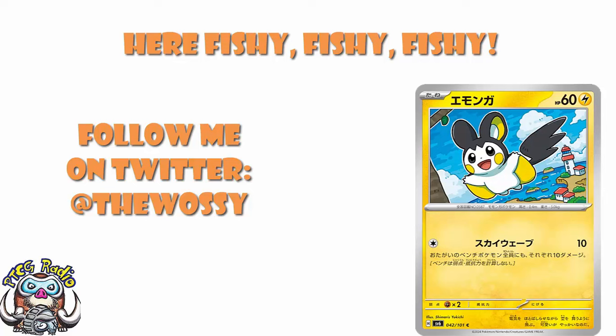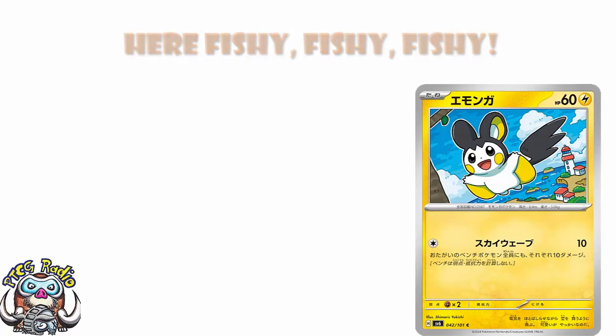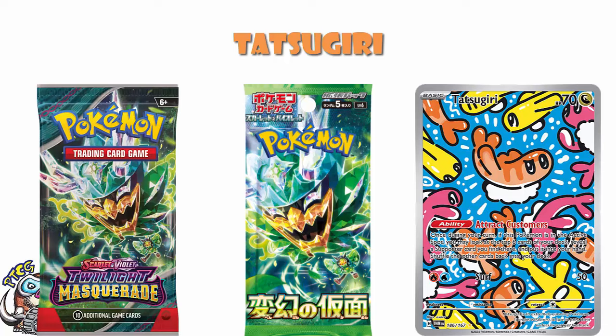Today we need to look at some reveals. They're kind of from Mask of Change. I'm going to start off showing you this new Tatsugiri, which is from Mask of Change, but they went and revealed the English version of the card so quickly I never got a chance to show you the Japanese version. Honestly, the English version we have is just better quality than the Japanese version, and I'm willing to bet the vast majority of you read English rather than Japanese. So I ain't showing you the Japanese version.